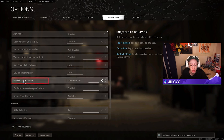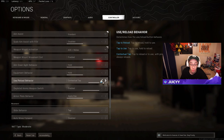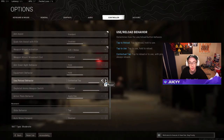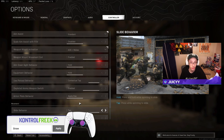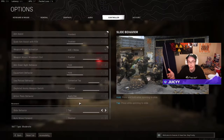Next are the use/reload behavior and slide behavior settings. For use/reload, when you first boot up Warzone it'll be set to tap to reload — you want to immediately change that to contextual tap, which lets you pick up loot, weapons, and ammo by simply tapping. For slide behavior, it'll default to hold — change this to tap so that you can slide instantly by just tapping instead of having to hold the button.